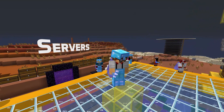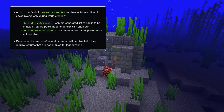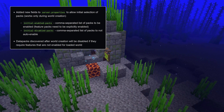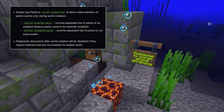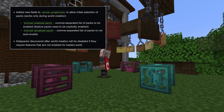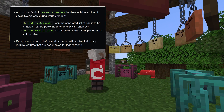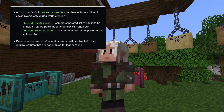Let's move on to servers. Custom world datapacks can now be used on servers using a few new fields in server.properties. Initial enabled packs lists which datapacks should be enabled at world creation, and initial disabled packs lists ones that should be disabled. Any datapacks that have feature flag requirements need to be in the initial enabled packs list to be enabled, and any datapacks discovered after world creation will be disabled if they require features that are not enabled for the loaded world.